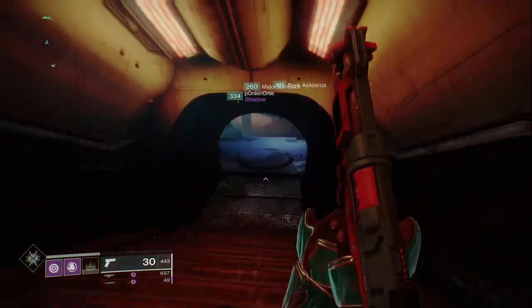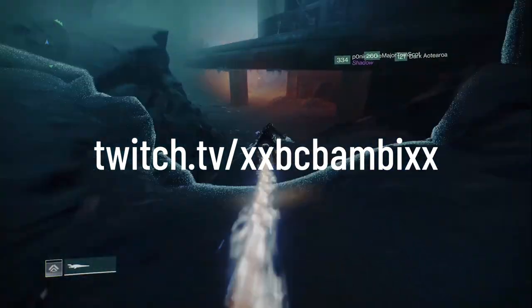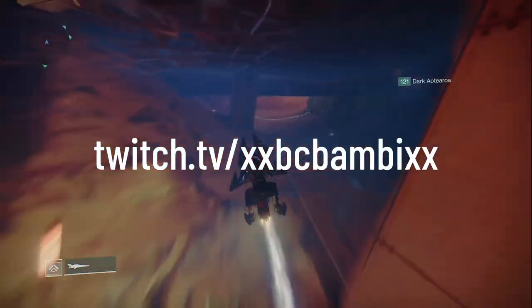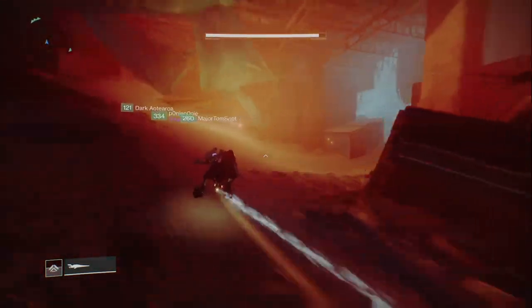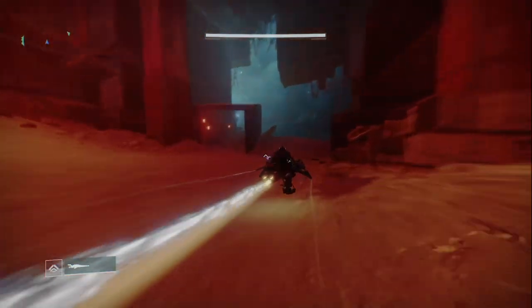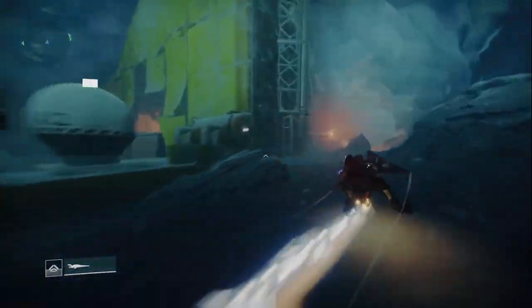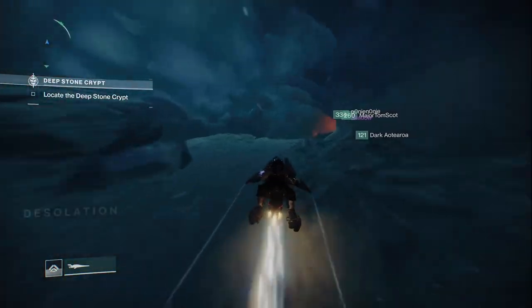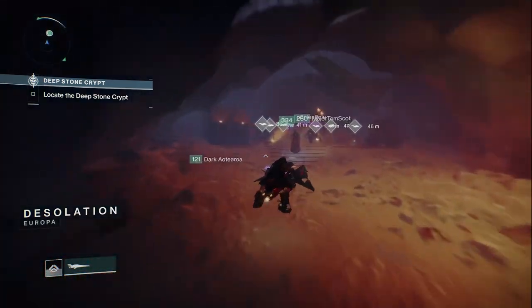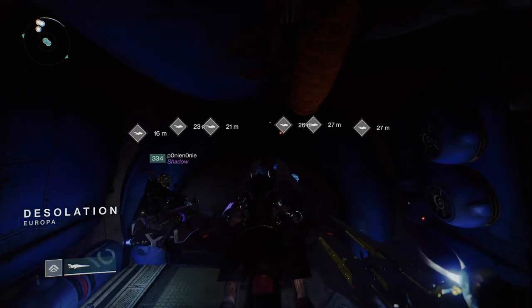Hi, I'm Bambi. I'm a D2 player and streamer on Twitch at twitch.tv/kisskissbcbambikisskiss. Today I'm going to be showing you how to complete the Desolation Sparrow Race with no cheese. I use the Always on Time sparrow, but any 160 with fast summon that is stable will help you get through this. If you like this video and it's helped you, show it to your fireteam to help yourself twice, and please like and subscribe.